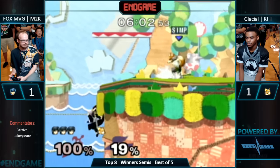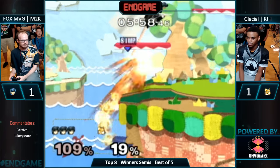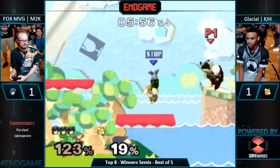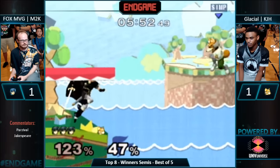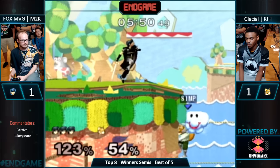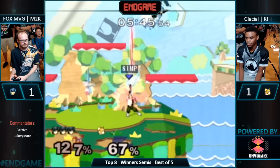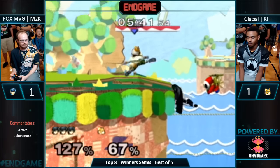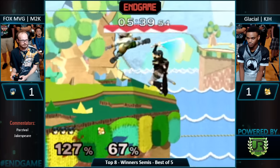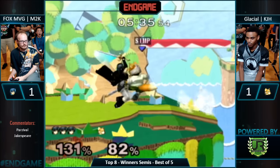M2K planking a little bit. When you see mid-level players plank, they plank like three times and then they come up. M2K — I'm actually kind of convinced that he would plank 50 times. No — he would plank infinitely. I've seen him literally plank forever and then kill himself. He's committed to planking as long as he wants, just to let the other player know — ride or die. That he's gonna sit on that ledge if he needs to. Like, I really never know when he's gonna come up. He just got KJH to air in and he punished it — I feel like he's the only player that gets stuff like that, besides maybe HBox.